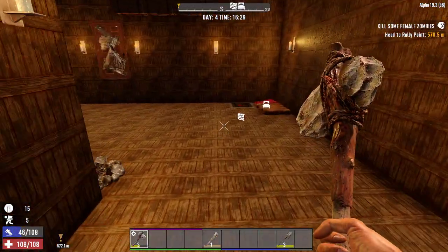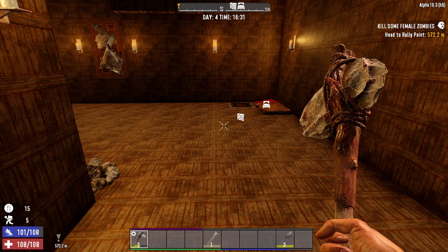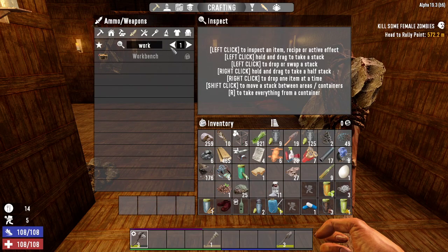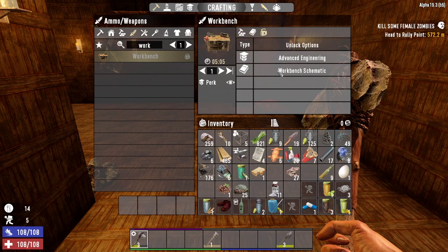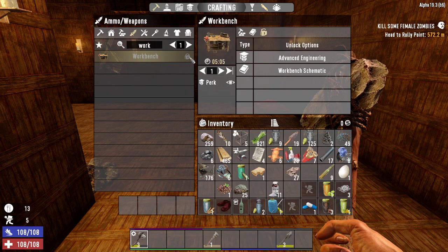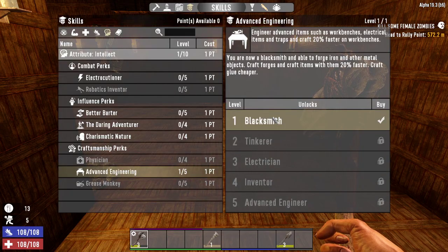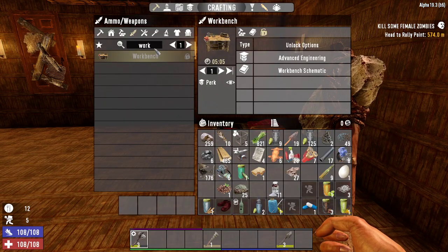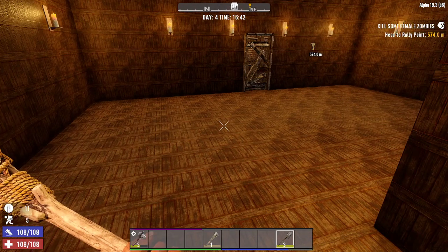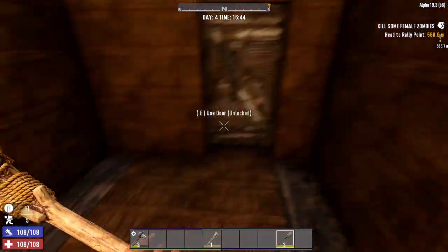We're gonna do a perk point, and that perk point is gonna be Advanced Engineering because I think that then we can build a workbench. Can we build a workbench? No, why not? Wait, have we unlocked it or do we need the schematic for it? It says locked - perk connects you and enables you to craft a forge. Okay, so when do I get the workbench? Level two, okay.